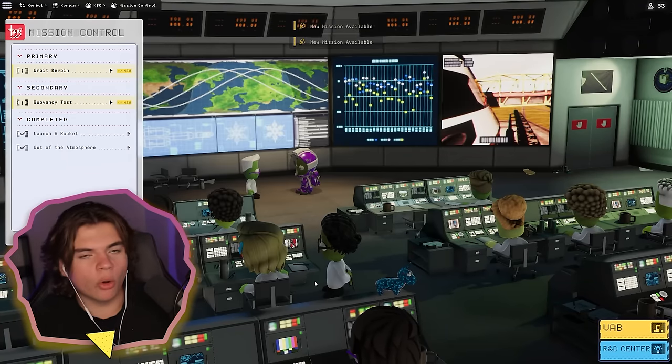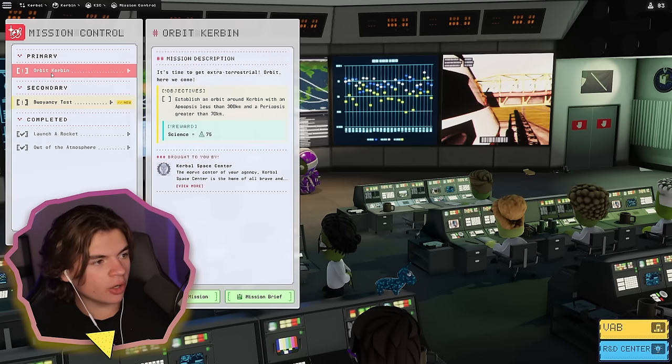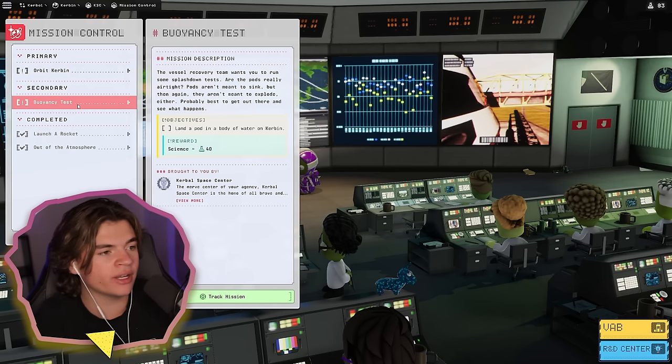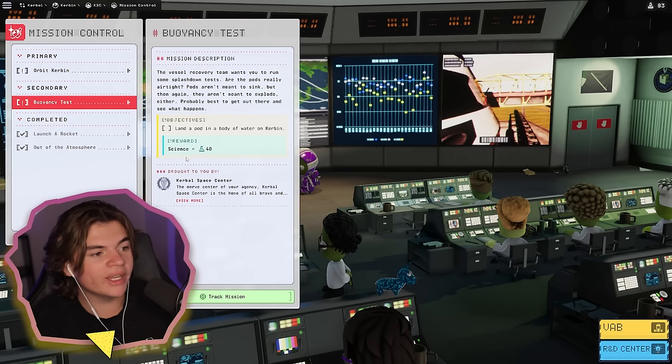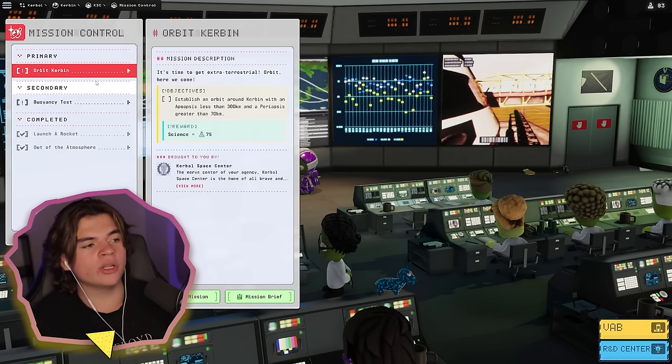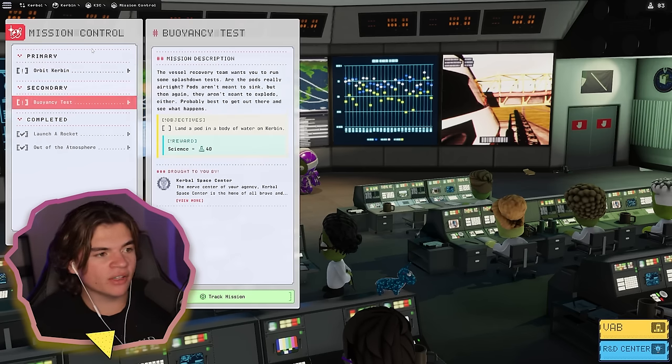I'm sure our next one is going to be orbit. Yes — orbit Kerbin. And we have another mission that has something to do with water: land a pod in a body of water on Kerbin. So we can actually get both of these at the same time — we're going to get an object to orbit and then land it in the water. That'll give us both missions.